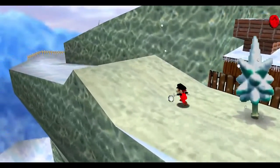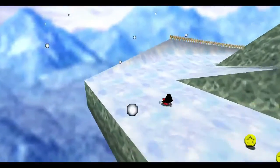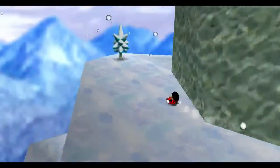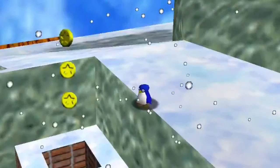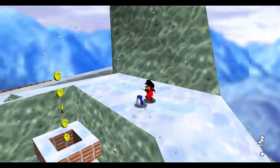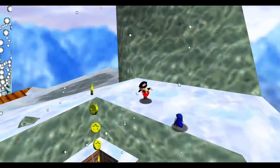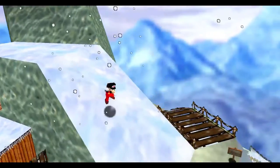The ice physics. I get that ice physics are the gimmick of this level, and overall I don't have an issue with it. I think it works well in Snowman's Land, but the penguin in Cool Cool Mountain. That. Bloody. Penguin. Picking up moving objects in this game is an issue in general, but it's decent for the first 3D Mario game. But when you add these bloody ice physics...